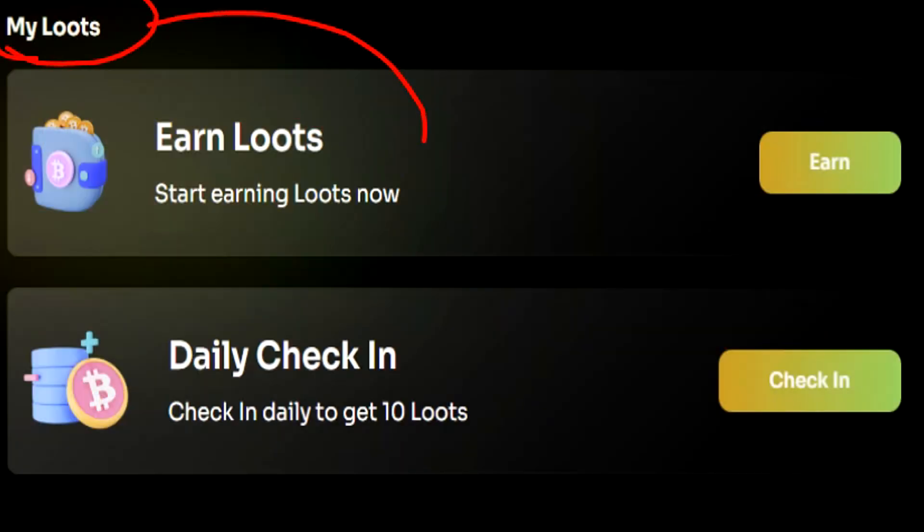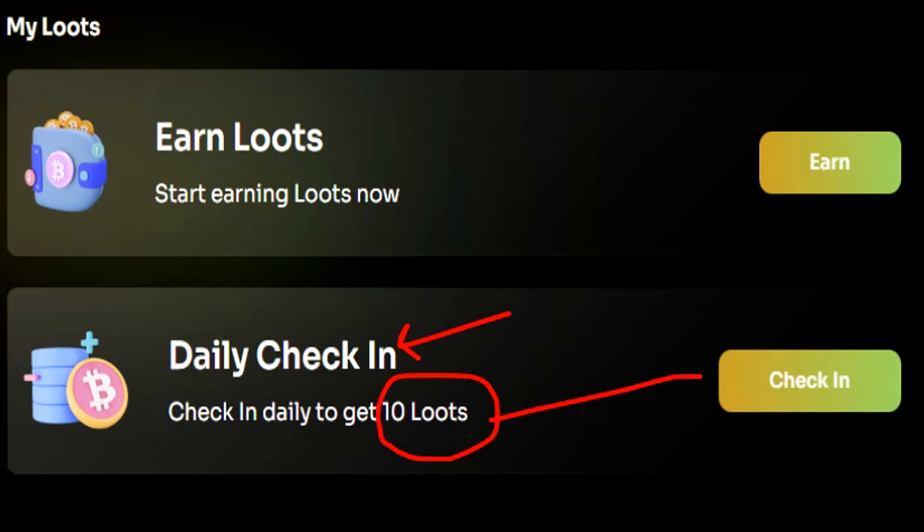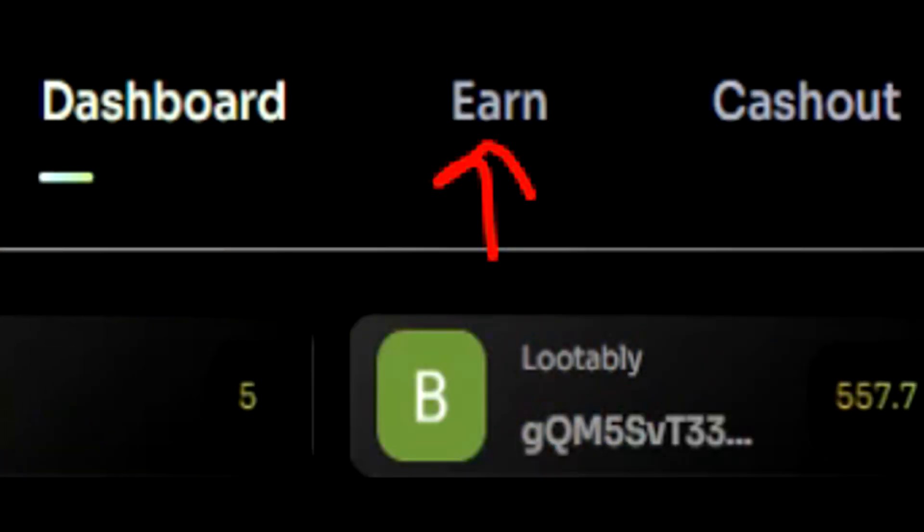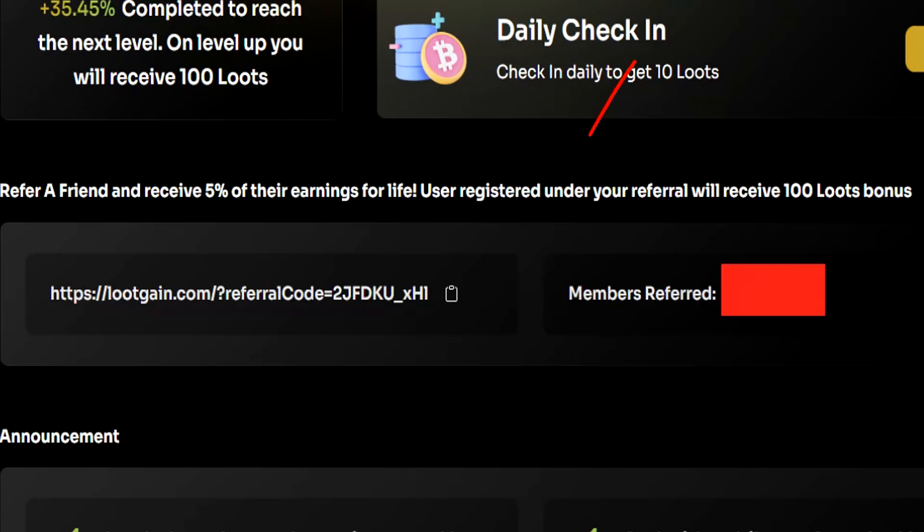Under the My Loots area, you'll notice that there are actually two different options available for us to earn here. Every single day, Loot Gain will give us 10 loots for free just for signing in. Once you're done signing in, you can then tap on the earn button here, which will take you to the earn page located at the top of the screen as well. Scrolling down a little further, you can see that there's a referral system on Loot Gain where every single time you invite a person, they'll gain 100 loots, which in my country of Australia equals 10 cents.